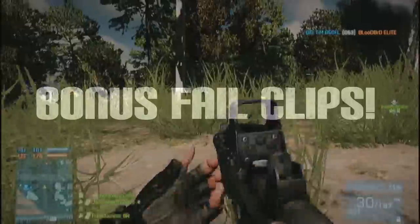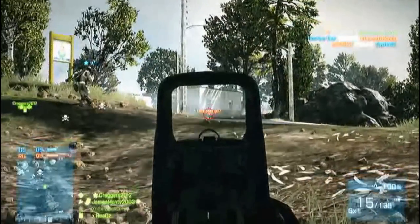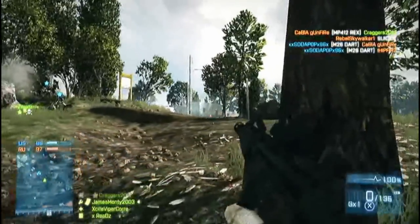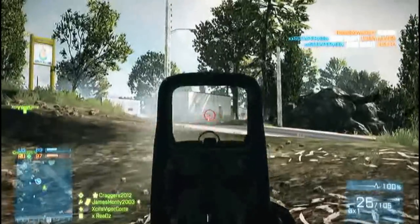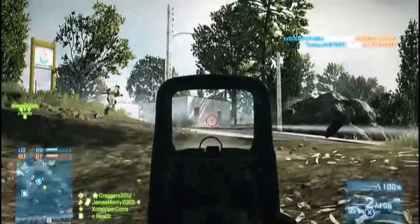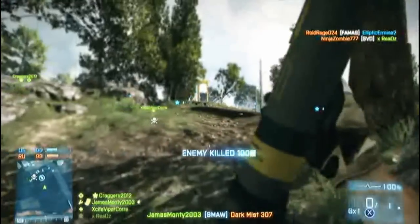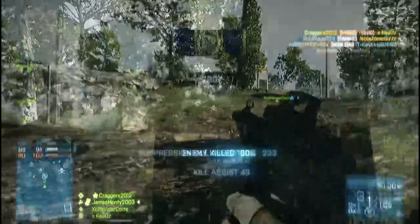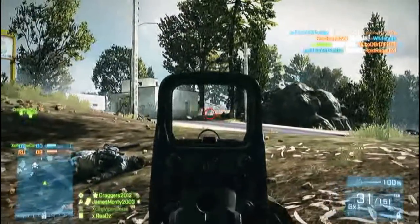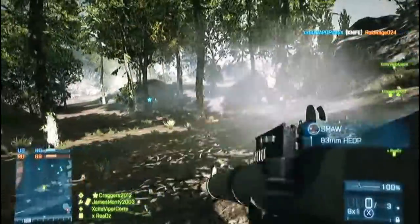Now we're gonna get to one of my favorite parts — the bonus fail clips of the day. Here I'm tapping out the rounds like I should be, but for some reason I just can't hit this guy. So let's give it another 30 rounds downrange to see if we can get a little higher. Normally not a sniper user, but at that point I see no other option. And we seem to have a really good firefight going on in this corner of the map — they were pouring in, we were having a hard time advancing, and here comes one of those little boogers. Get out of here son.